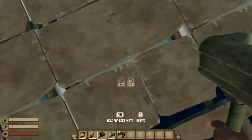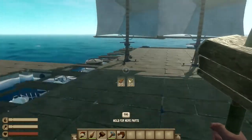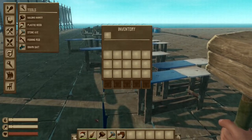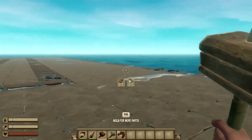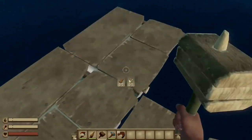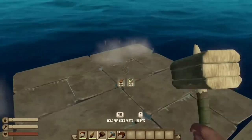You guys can already see I am running faster than normal. As you can see in my inventory, I do not have any wood or any plastic — it says zero, zero — but I can still build. See, I can still build.